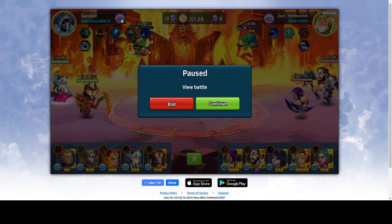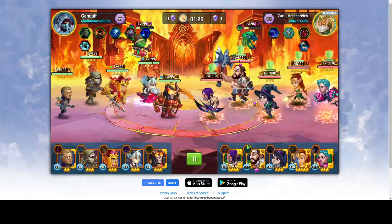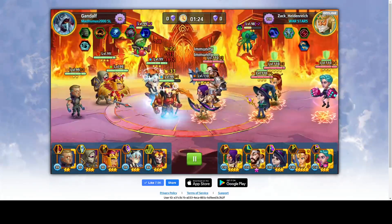As you can see, Gandalf is level 99, fighting the enemy who is level 110. That's an 11 level difference. Gandalf is using two regular heroes, Trophy Hunter and Mei, and three legendary heroes, Executioner, Jetmoon and Dusk. Let's see the progress of the battle and the final outcome.